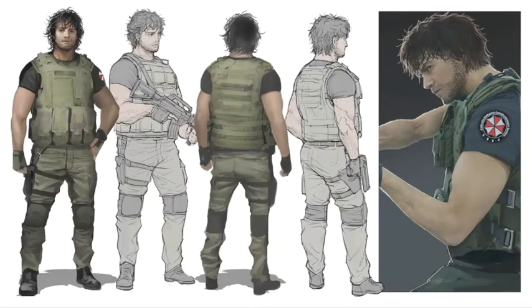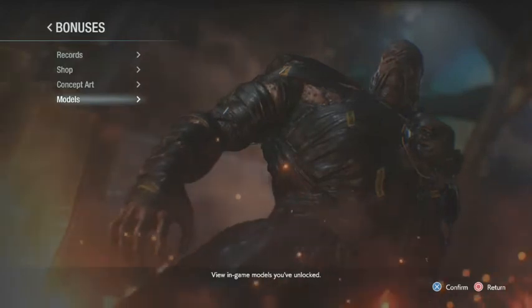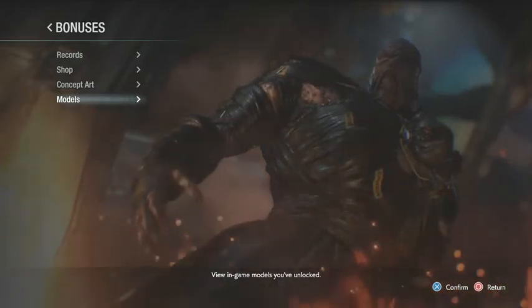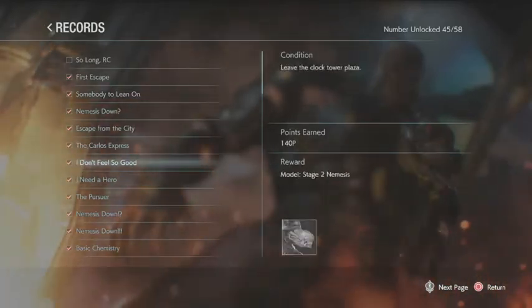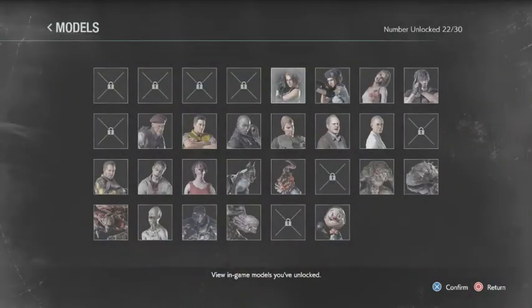Now back to the beginning. Now we're gonna look through the models, or the ones that I have unlocked. If you didn't catch it in the first video, the records do unlock the concept artwork and the models. I'm not going to look at all the views of all these models — I'm just gonna show you the features on one model, and then we're just gonna look at each model individually.